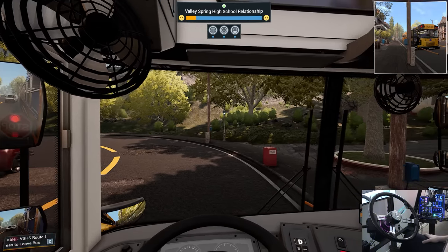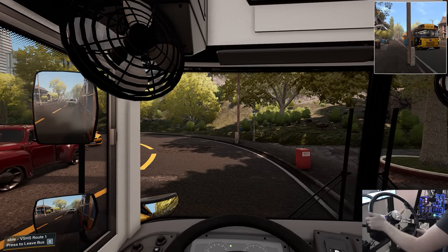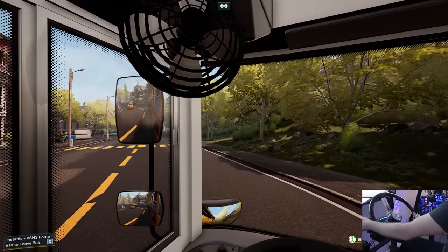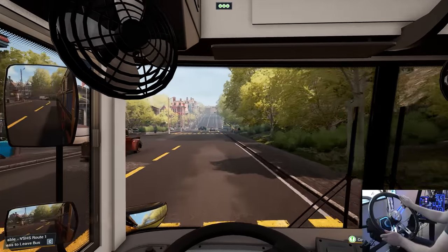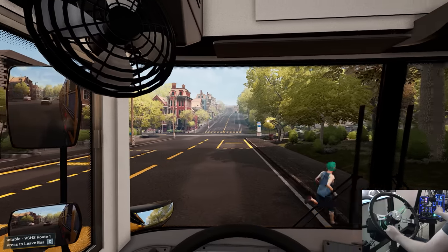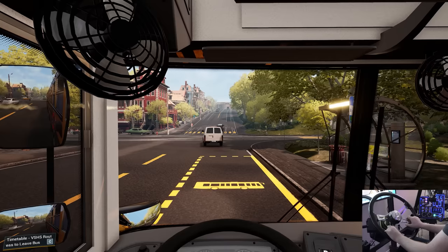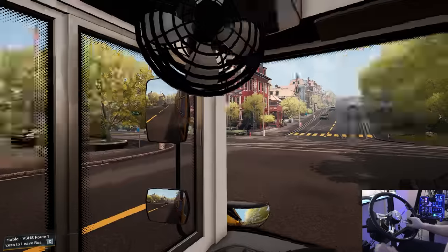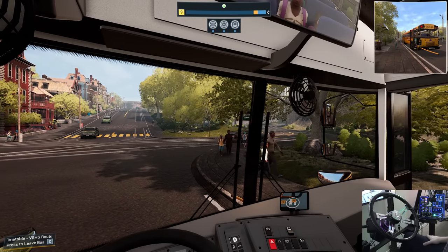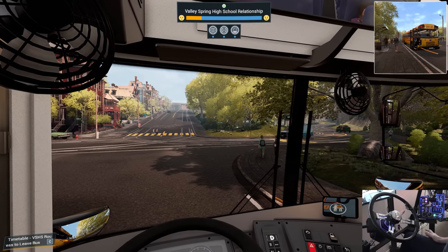Maybe with Track IR I could get the seat to go up and down, but that would drive me nuts. Close that up, blinkers on, and we'll continue our lives. We got another stop up here - turn our warning lights on. You've got to be kidding me! Besides trying to get hit by a bus, what are you doing? They're all trying to get killed today - this is insanity. Get off the bus, kids. See ya. The frames are much lower here on this end of the map. I have it set on very high, which should not be a problem.